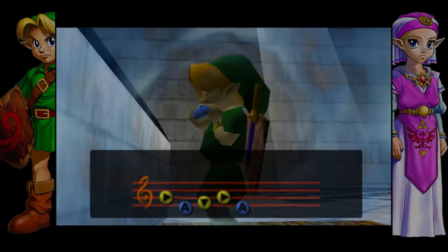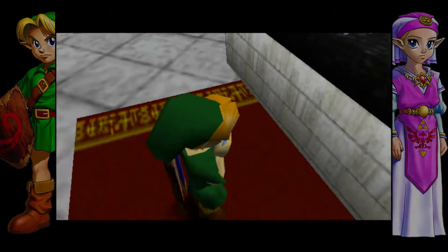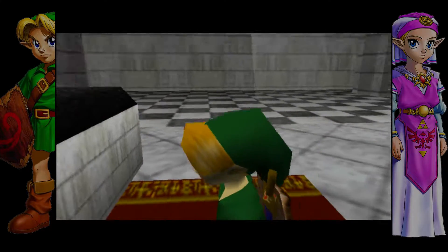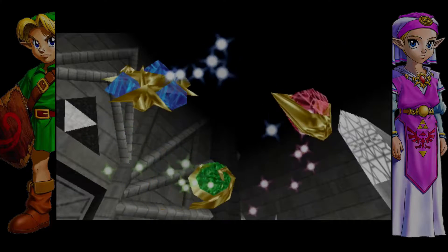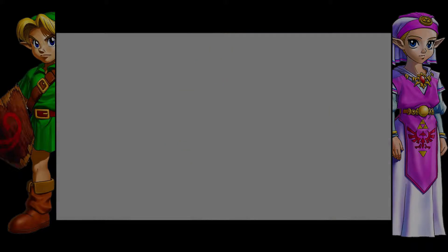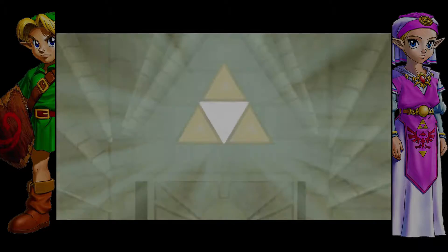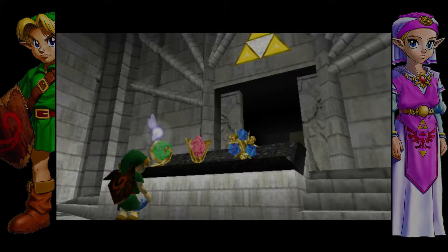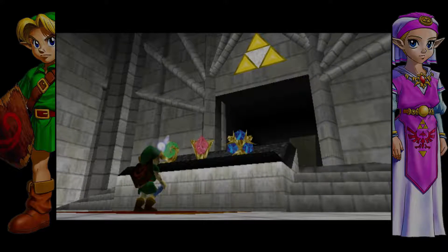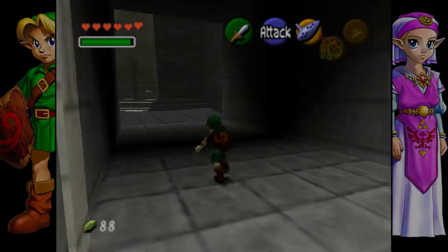That should cause the three stones to magically flood out of our inventory and onto the pedestal. It was the Zora Sapphire, Goron Ruby, and Kokiri Emerald. With that, it magically opens up — magical stuff happening. And now it is time to get the Master Sword, and a whole lot of bad stuff is about to happen.